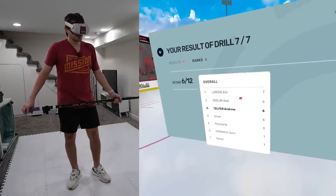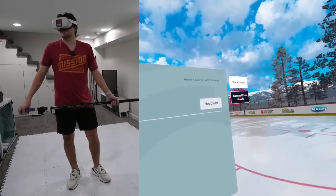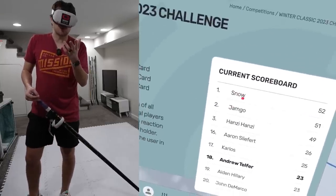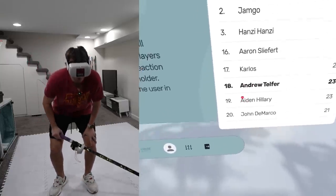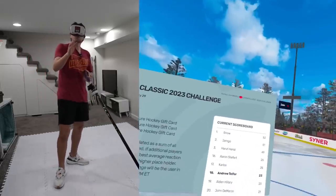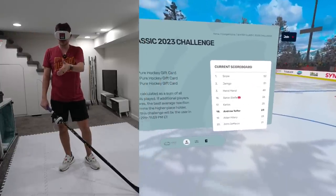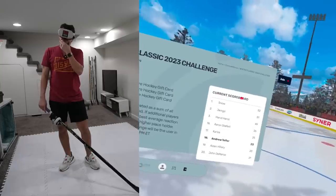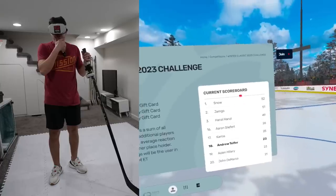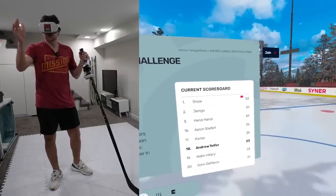So that was our final drill — six. We ended it with a bang. Final score of the day is 23. So less than half of what Snow did at the top of the leaderboards. We're currently sitting at 18th place. It could be better, it could be worse. Obviously you guys saw we had some issues. I told you — you're seeing the good, the bad, and the ugly today. This challenge literally just came out two days ago, so obviously these scores will get higher over time. I don't know if anyone's going to beat Snow though, honestly. I could play this a hundred times and I don't know if I'm getting 52. Shout out to the top three — these guys or gals are disgusting at Sensorina. You got to give credit where credit is due.